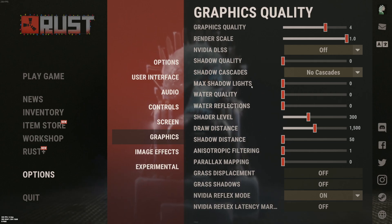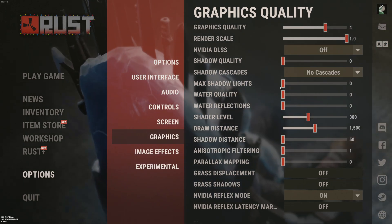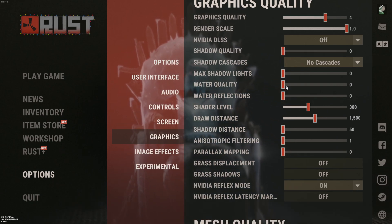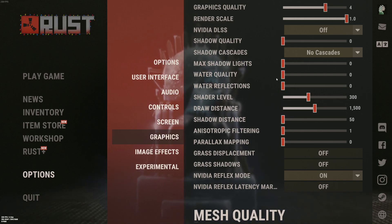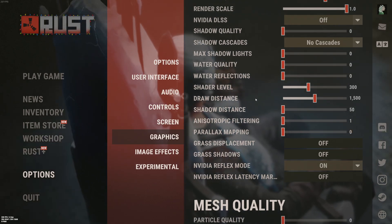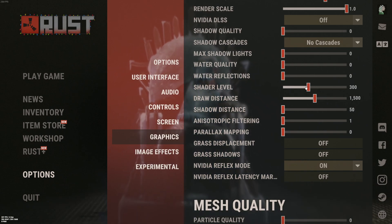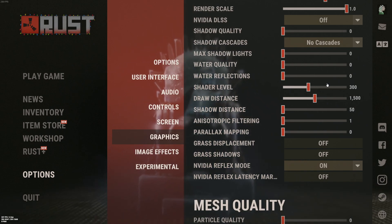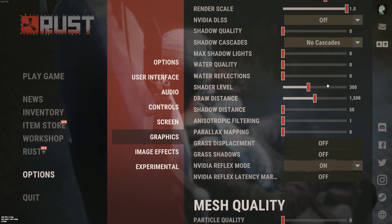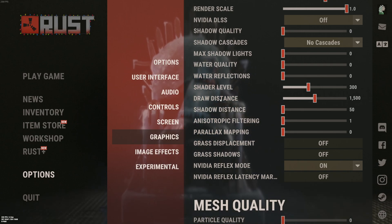For shadow quality, cascade and shadow light, I recommend going with minimum — you can expect a 20% boost. This is very significant, so put those at 0, 0, and no cascade. Water quality and water reflection, go with 0 to avoid random FPS drops in the water sections of the map. For shader level, I recommend something between 0 and 300 — 300 is a good spot. Beyond that you lose too much FPS for the image quality gain. If you're limited, start at 150 and adjust based on your FPS.